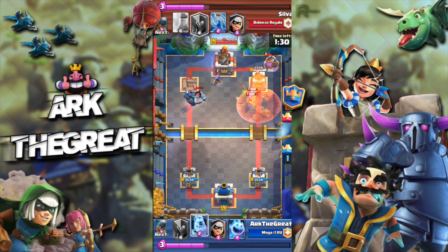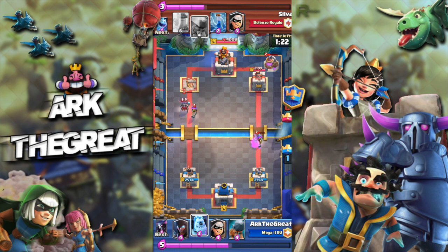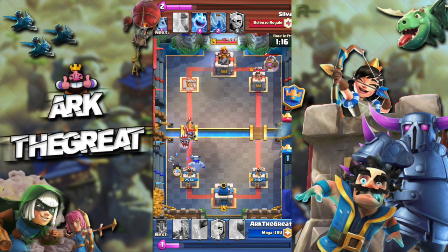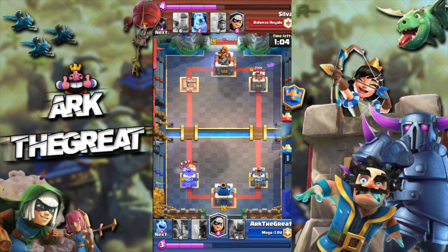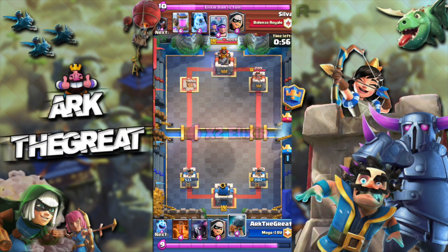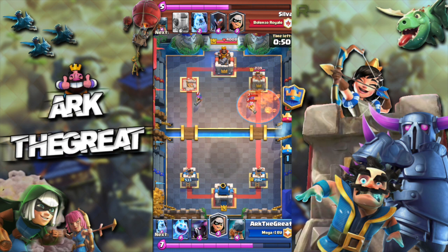He drops the three musketeers and I poison them, then ice spirit to keep the musketeers in the poison a bit longer — but that was a pretty stupid play. He is planning to bridge spam himself; unfortunately I don't have my PEKKA so I use my night witch and zap to defend. That ends up working out pretty well — we kill all his troops. The bats clean up the barbarians and his bats. We do take a bit of damage, but at least it's not lethal. He splits the three musketeers again, I poison them — pretty standard stuff.